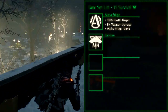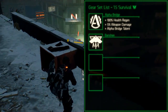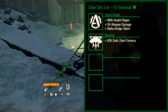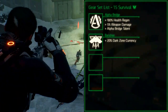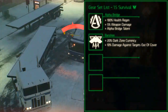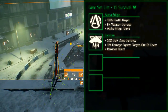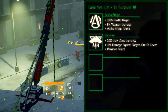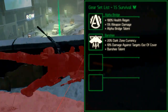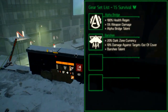The Banshee gear set, previously known as the Blind gear set, is a dark zone and DPS oriented gear set. The set bonus for 2 pieces increases the dark zone currency you gain by 20%. The set bonus for 3 pieces increases the damage against targets out of cover by 10%. The set bonus for 4 pieces adds the Banshee talent which has 2 effects. The first effect applies when you are rogue and refills all ammo every 30 seconds and reduces damage taken by non-rogue agents by 10%. The second effect applies when you are not rogue and increases the damage dealt to rogue agents by 10%. Plus when you die you don't lose dark zone experience and currency.